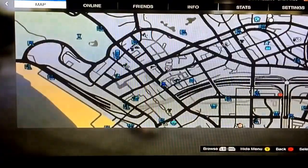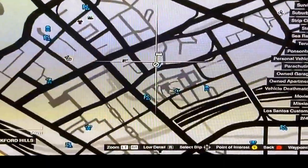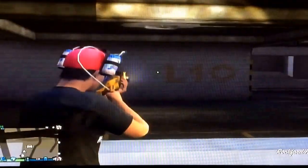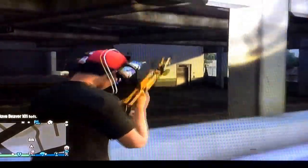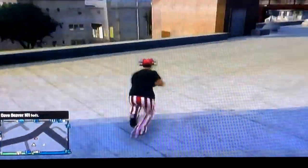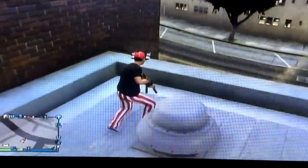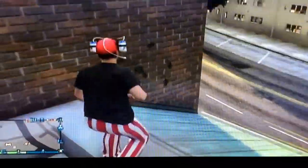Alright, what you want to do, you want to come to our location. This location is going to be — you have to go to the second level of this garage. Once you're here, you want to walk over here to this building and then once you see this door, come around it. Then you want to walk right straight through here where I'm shooting, straight right there.